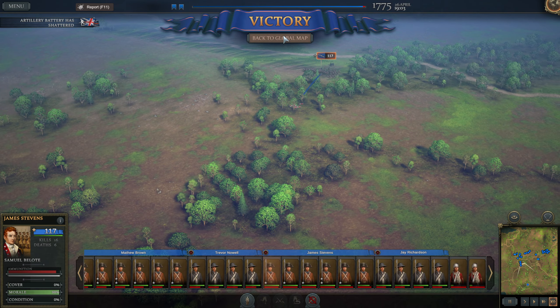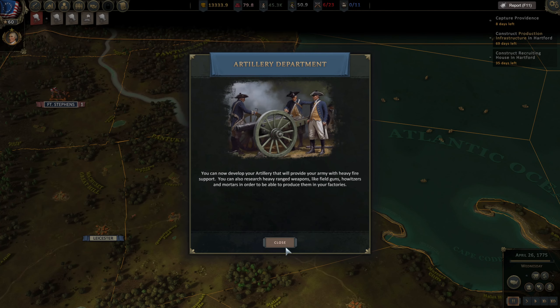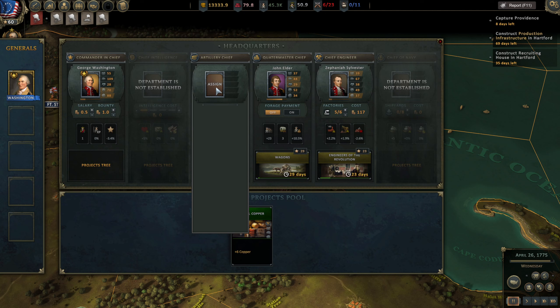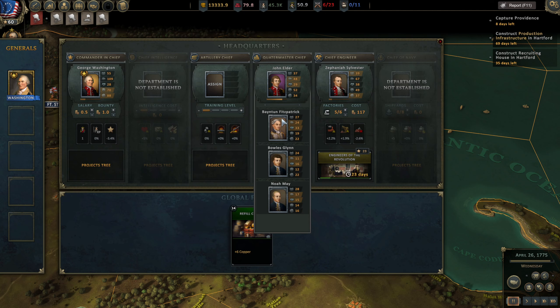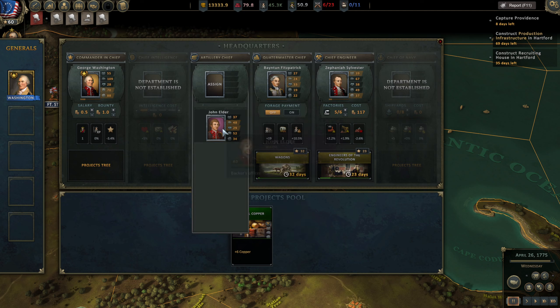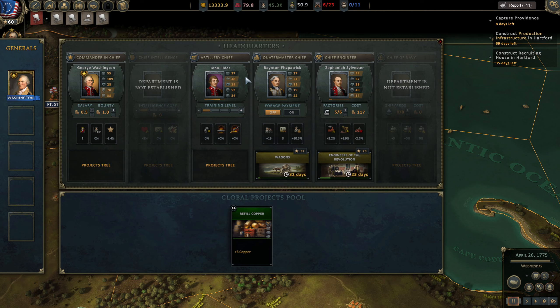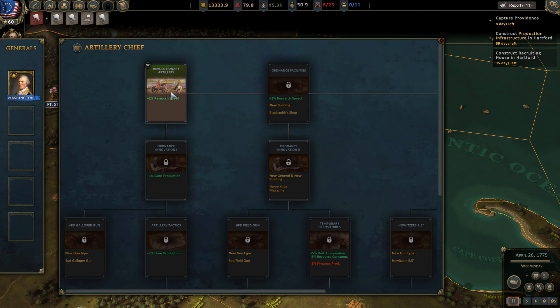We took out an artillery battery. We've got the artillery department now but we haven't got any officers for it — interesting, we've got loads of officers for this other department. I wonder if one of these can actually go in here — let's try swapping him. Check that out, it actually worked! Interesting. I wonder why none of the others can go in here but he can — maybe they need over a certain number on the stats.